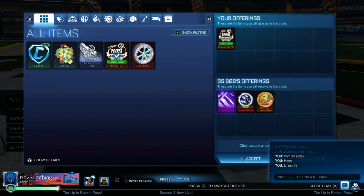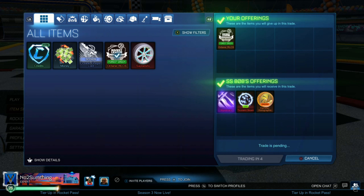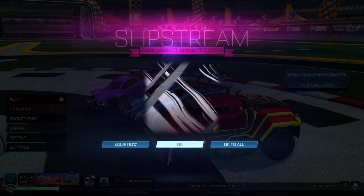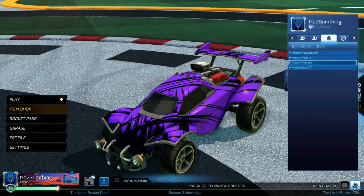We're selling the Forest Green Octane RLCS for a Slipstream and a couple of random adds — a painted import, I believe it's a Golden Series one. The Slipstream is 350 to 450, so either way we're going to be making profit. This brings us to the last trade in the video, which is selling our Slipstream.